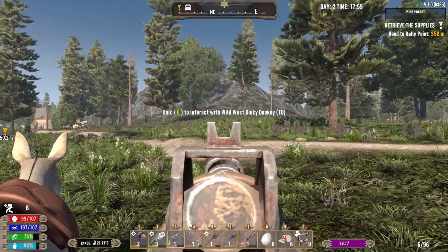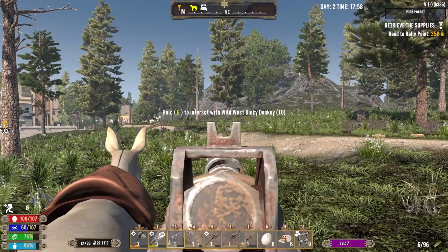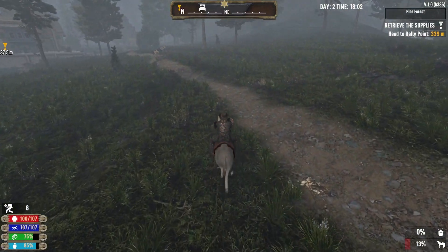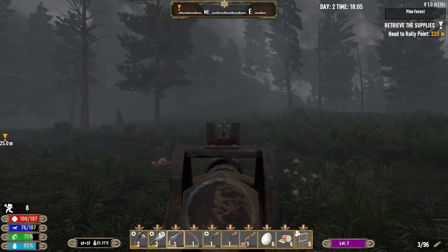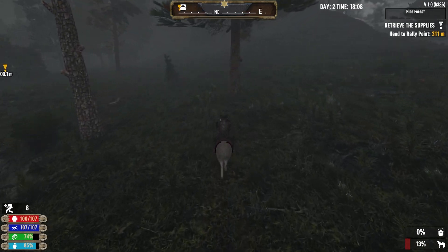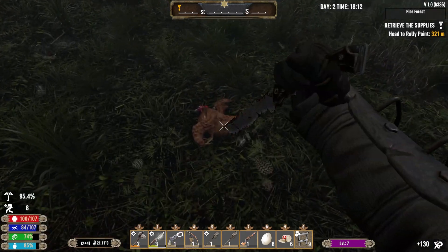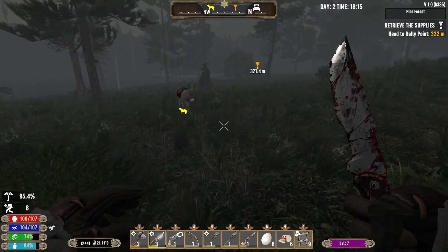There's a chicken - I need to kill the chicken. Where's he gone? I don't know if I got him, he's still alive. I'm wasting my bullets trying to kill a chicken. Got it - I don't know if that counted for me killing a feral chicken. Did we kill a chicken? Nice!